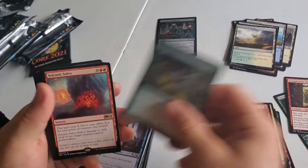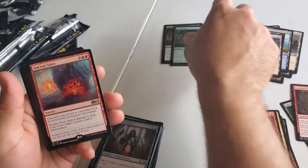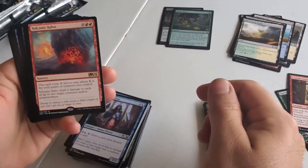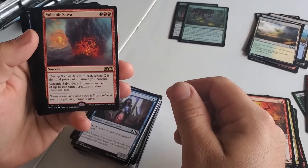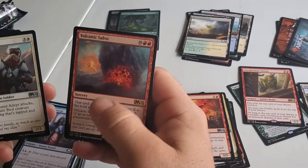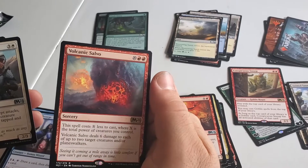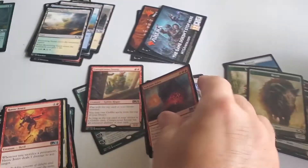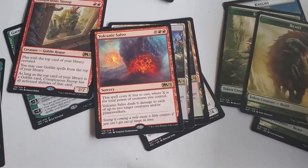You got a foil Track Down — that's fun. A little Panic. I doubt that'll be playable in sealed here. It decreases in cost where X is the total power of creatures you control, so basically if you control three 3/3s, this would cost three. It can be affordable if you have a bunch of creatures in play.